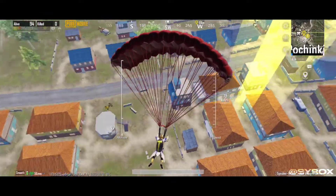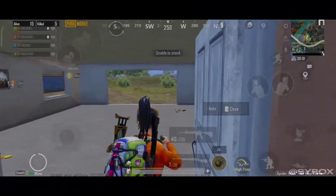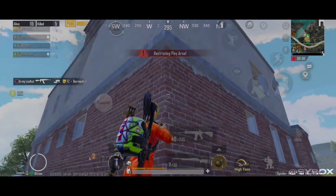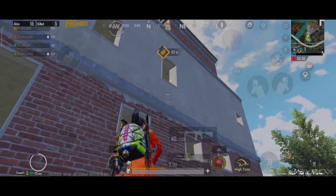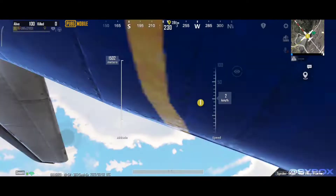Now let's take a look at how to jump to places that are located too far from the plane route. If you are focusing on rank — maybe you're playing to reach Conqueror — then you definitely have to travel far away from the plane route. In this case, it will be better to travel by parachute than searching for a vehicle. Imagine that you have to travel 2800 meters.